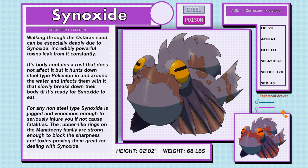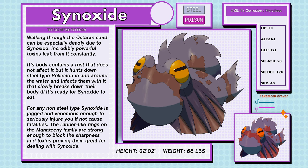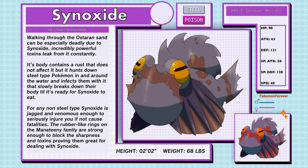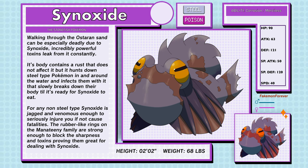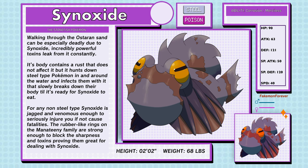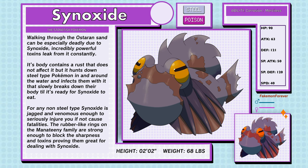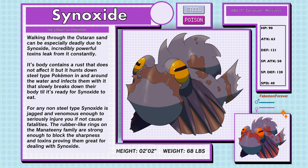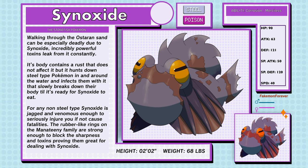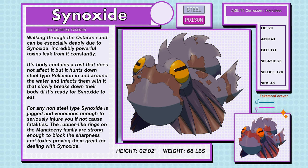Synoxide, the Stonefish Pokemon, a Steel and Poison type. Walking through the Astaren sand can be especially deadly due to Synoxide — incredibly powerful toxins leak from it constantly. Its body contains a rust that does not affect it, but it hunts down Steel type Pokemon in and around the water and infects them with it, slowly breaking down the body until it's ready for Synoxide to eat. For any non-Steel type, Synoxide is jagged and venomous enough to seriously injure or cause fatalities. The rubber-like rings on the Manitini family are strong enough to block its sharpness and toxins, proving them great for dealing with Synoxide. Synoxide's abilities are Corrosion and Merciless.